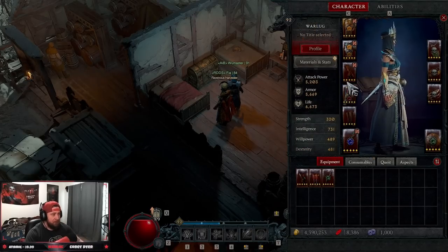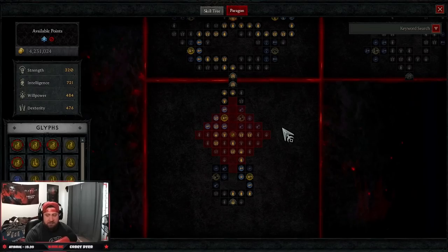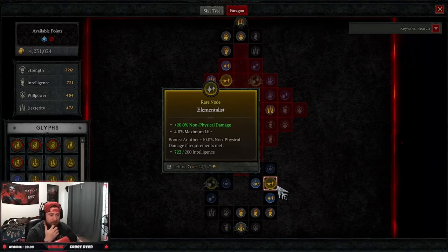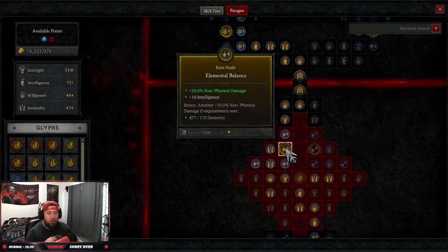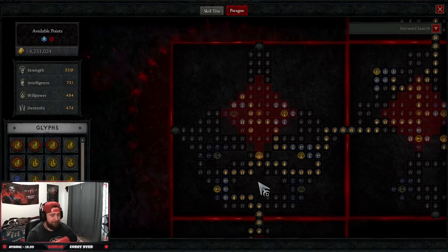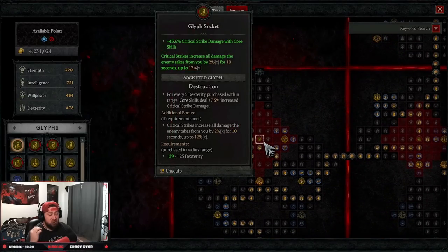Into the paragon board: we're taking Elementalist for non-physical damage boosting all our ice skills. First glyph is Exploit to deal more damage against vulnerable enemies — almost every enemy will be vulnerable. Elemental Balance gives 20% more non-physical damage, which is huge. Then we go into the Ice Fall board, taking Ice Fall so killing a frozen enemy grants a barrier — this ensures we always have a barrier active. Cryomancy gives 20% more cold damage. Then Destruction for a huge amount of critical strike damage to core skills.